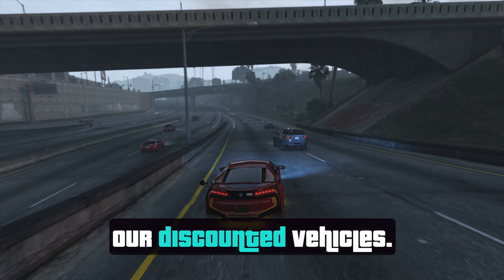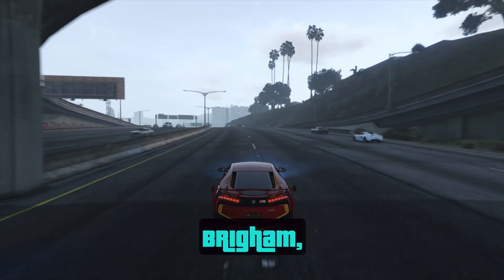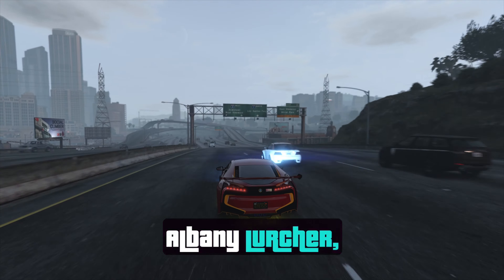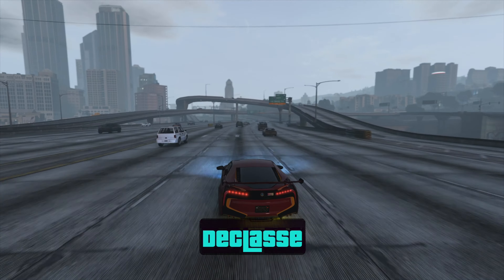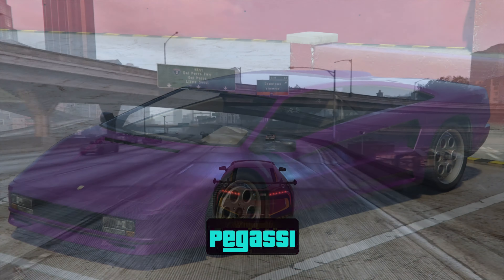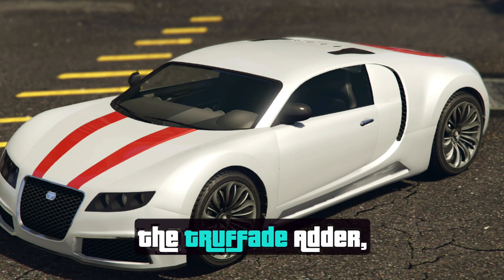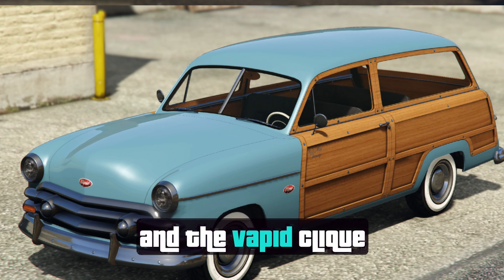For our discounted vehicles, we are looking at 30% off of the Albany Brigham, Albany Frankenstange, Albany Lurcher, Chariot Romero Hearse, Declass Tornado Rat Rod, LCC Sanctus, Pagasi Infernus Classic, the Fister Comic SR, the Trufad Adder, and the Vapid Clickwaggot.